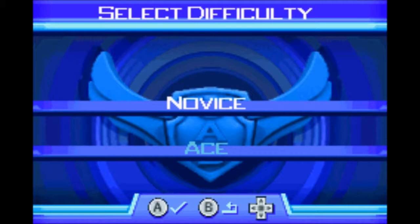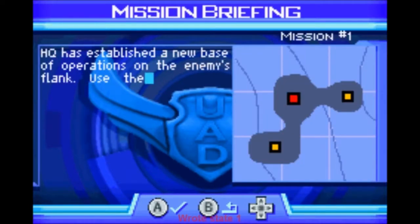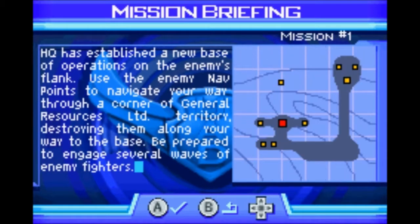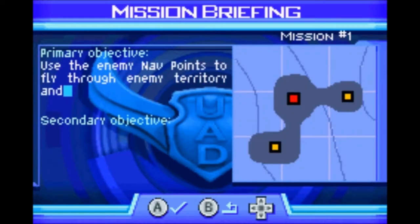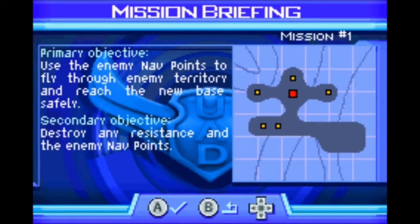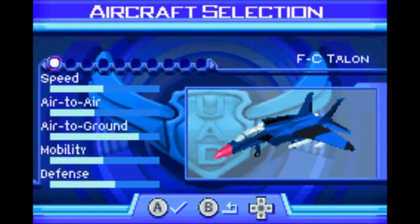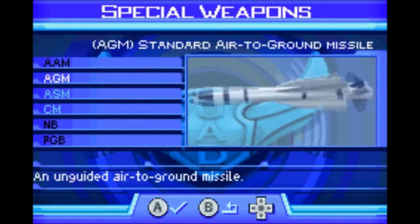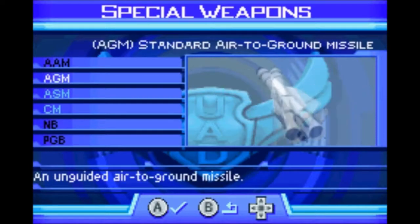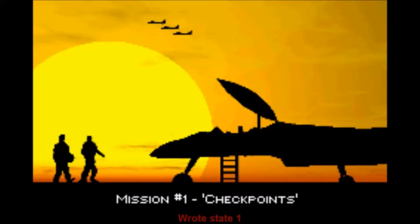This is the first portable game in the series, I believe. It's a bit different from past games in the series. So I'm going to start a new game on Novice. Here's the briefing for the first level. Here we can select our aircraft — just have one right now — and we can choose our weapon.